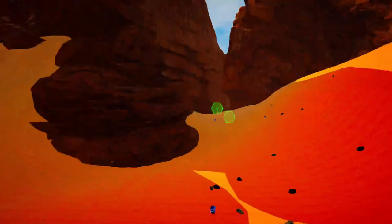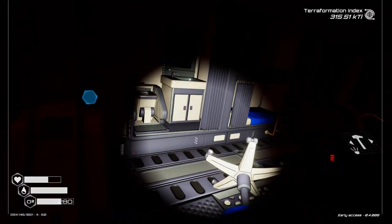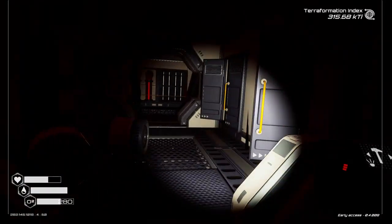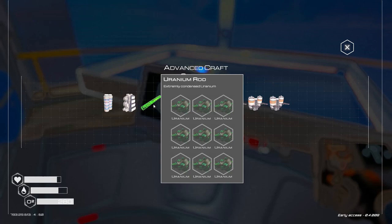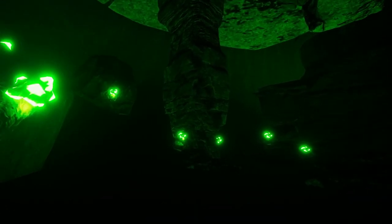Admit it, you definitely want to build that sweet jet pack and upgrade your power to nuclear. Then you're going to need uranium. And looting chests and wrecks is only going to take you so far, especially if you have to make the rods and you need nine pieces of uranium to make one rod. You're going to need a mine.